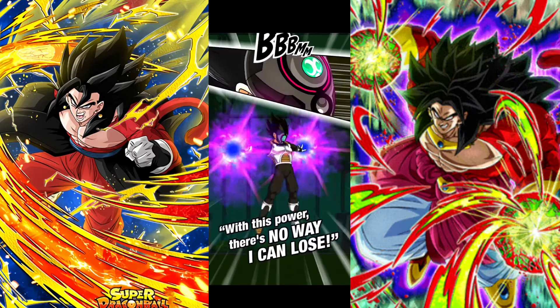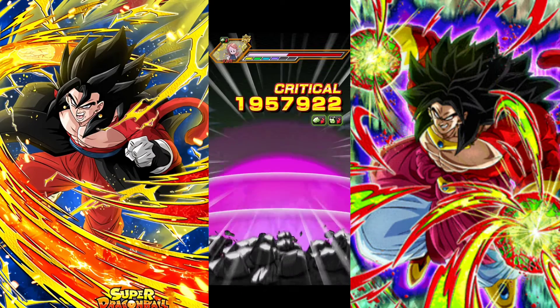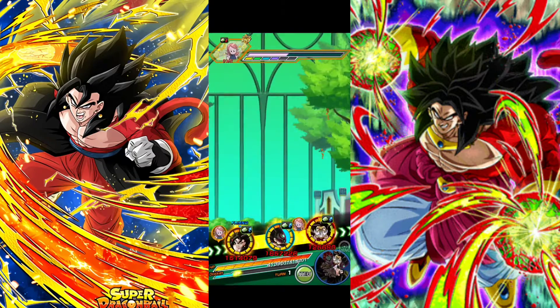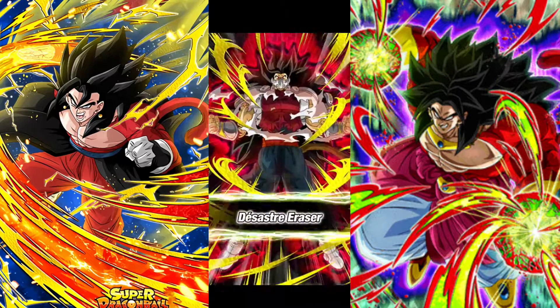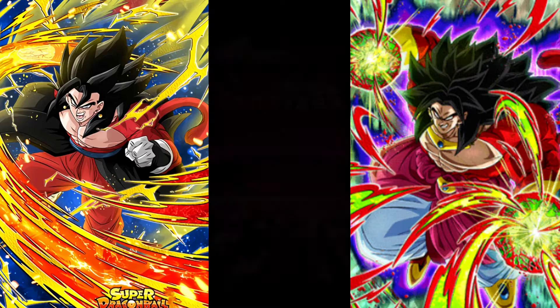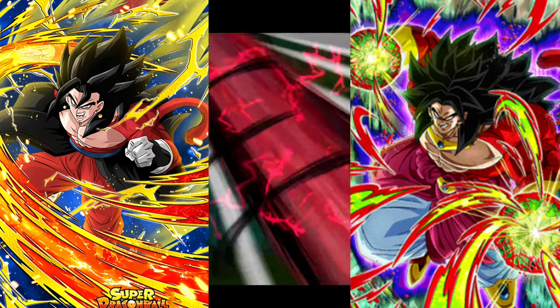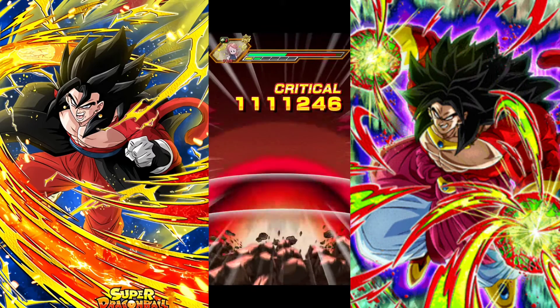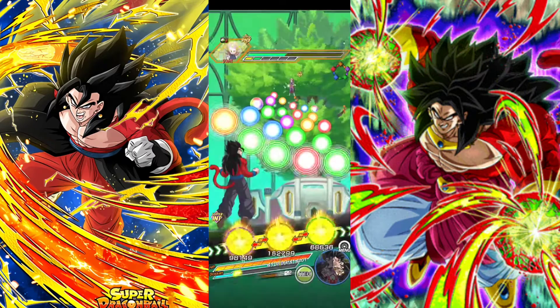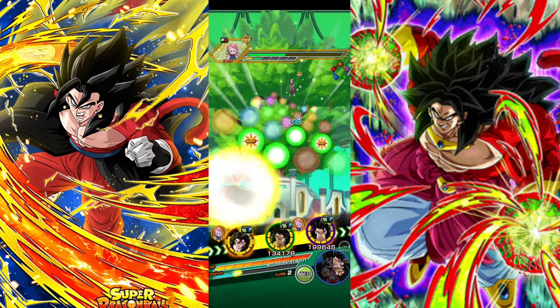This Vegeta is actually pretty freaking dope — mine has two paths and neither of the paths are bottom right. Mine is actually top left and top right. These two are dealing damage like no other. Cumber of course I'd expect because of type advantage, but the fact that Vegeta is doing the same thing — okay.